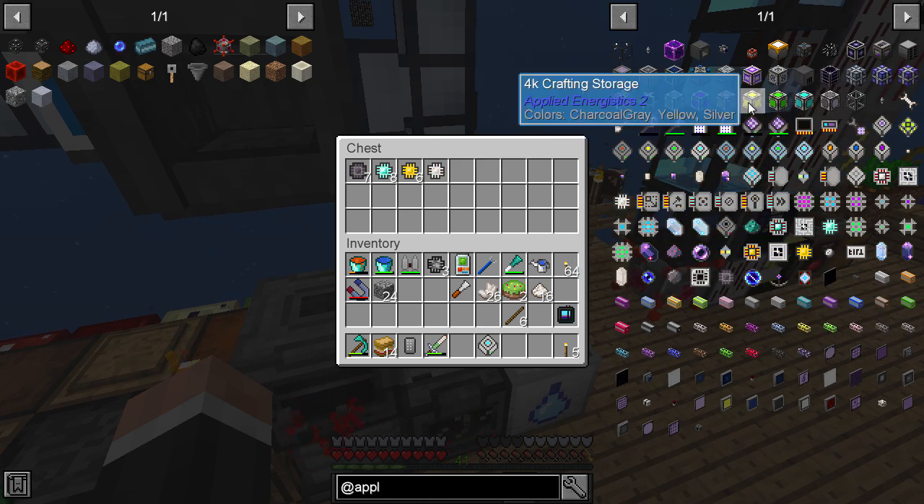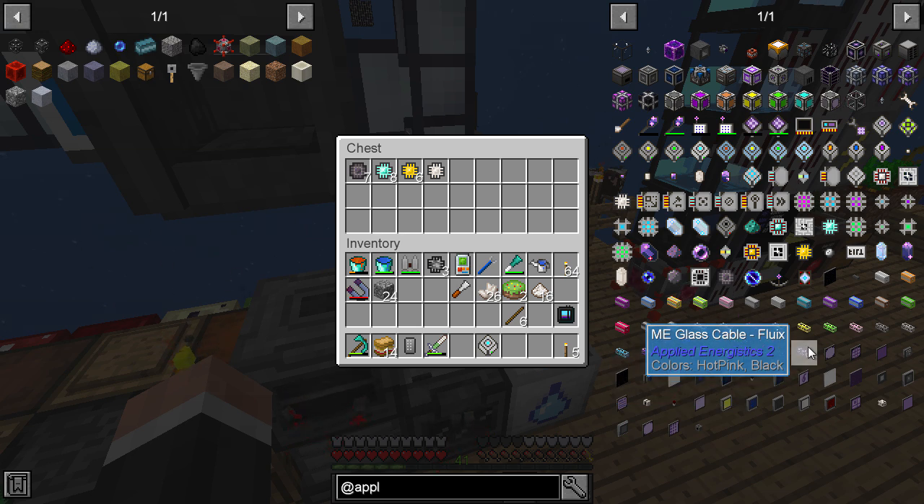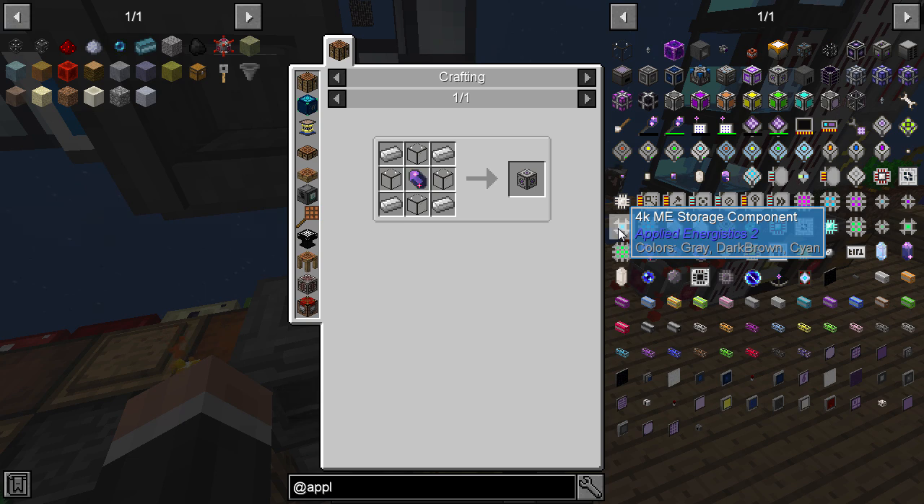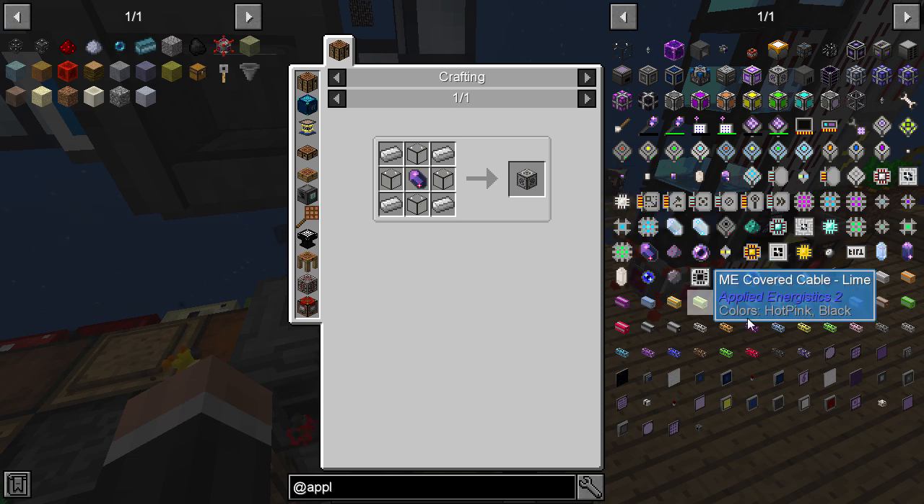We're also going to use filing cabinets, crates and shipping containers, so we need to sort that out as well. I need an ME interface storage bus — that's what we need. That will allow us, via storage link cables, to see other inventories within our ME system. We've got a printed calculation circuit as well. I'm going to start the process of making all of this. All of this needs a little bit of power — I might need an energy acceptor. I'm going to have to look at that because I'm not used to having this system without an ME drive.